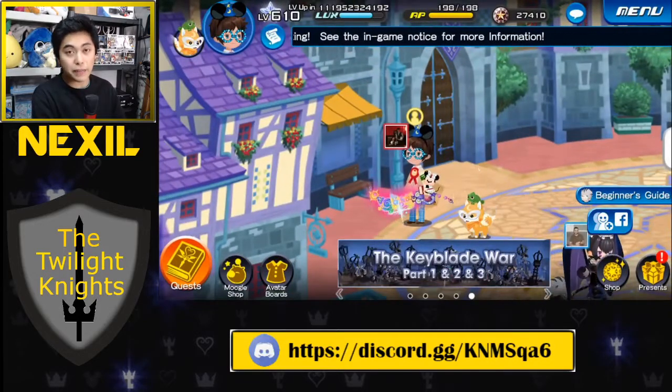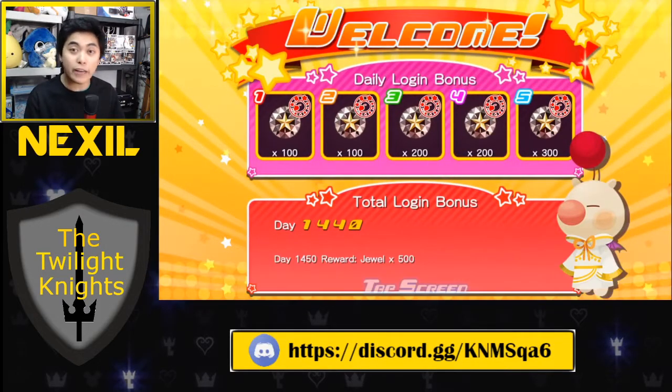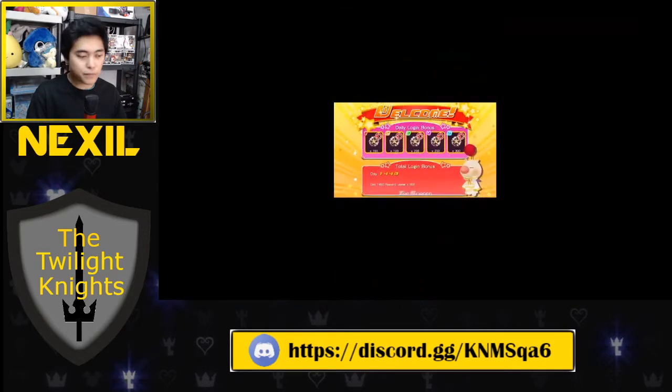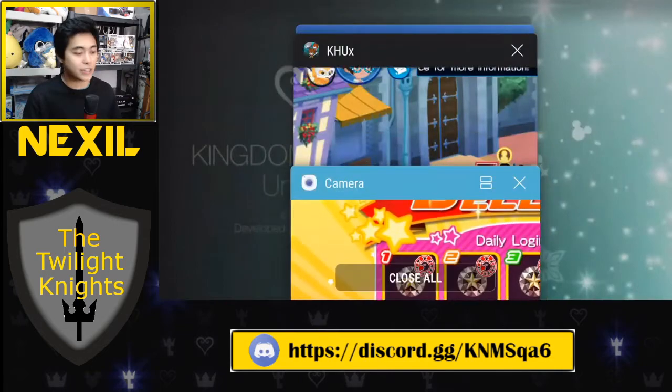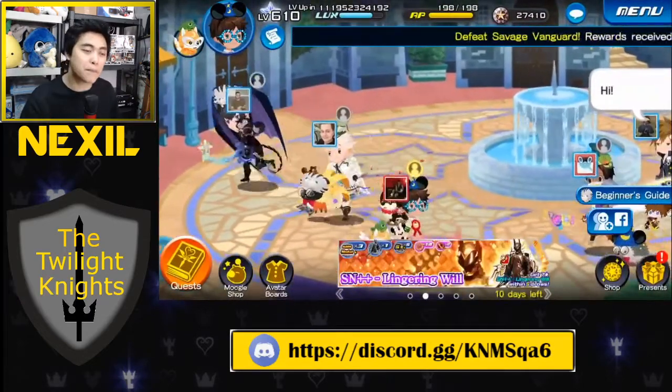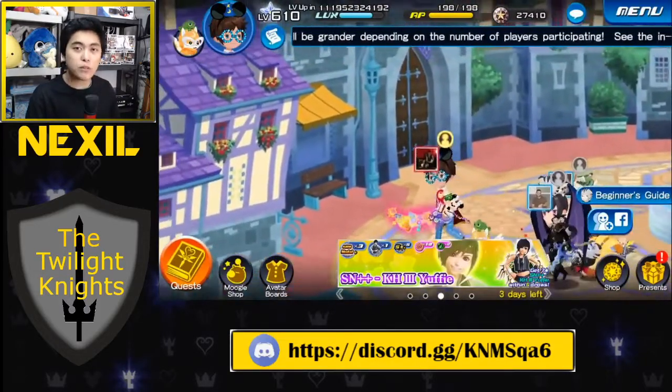Let's start by talking about how I earn jewels. The first one is super easy — all you have to do is just log in consecutively. Every five days consecutively that you log in, you're getting 900 jewels right off the bat. 900 jewels every five days, and there's roughly about 30 days in a month, so 900 jewels times six sets of five days is 5,400 jewels just for logging in. You didn't have to do anything — you literally just signed in and headed out.